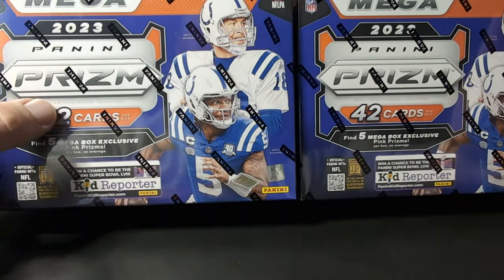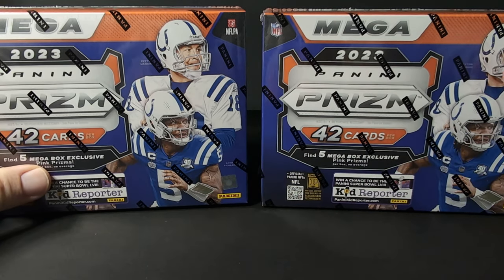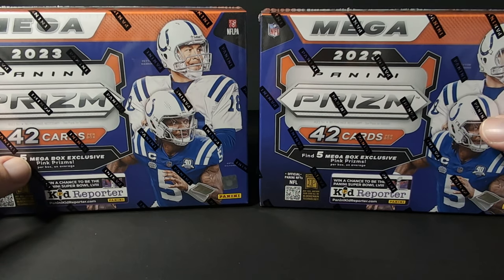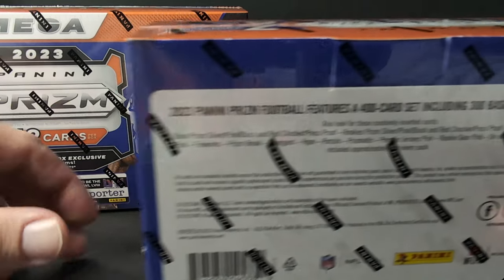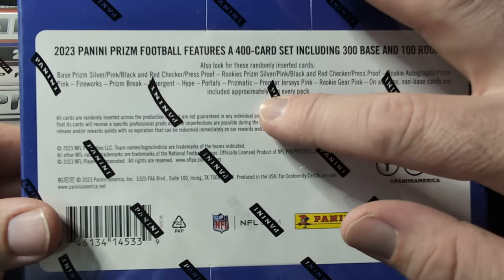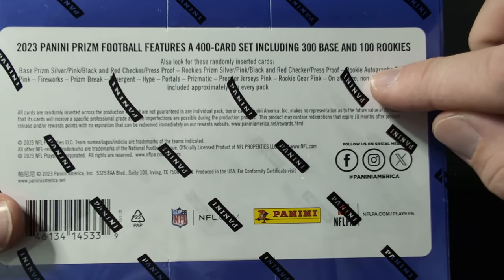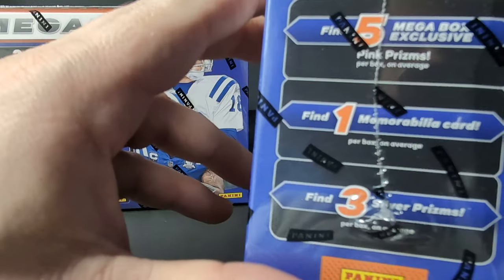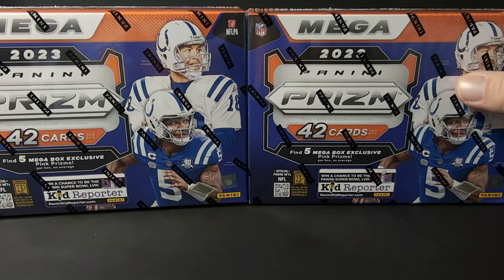Hey, what's going on everybody. Today we'll be opening up two of these prison mega boxes. I ordered three of these off Target, opened up one of them earlier. Didn't really get much in it. So these come with the pink prisms. You also have a chance for autographs in these as well, and you're guaranteed one memorabilia and three silvers.